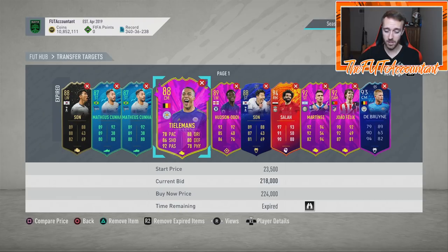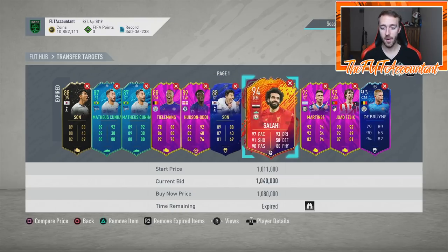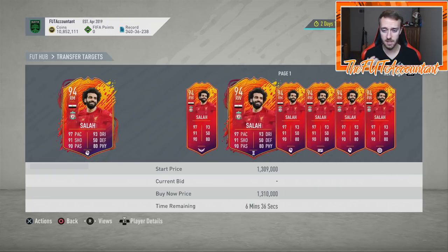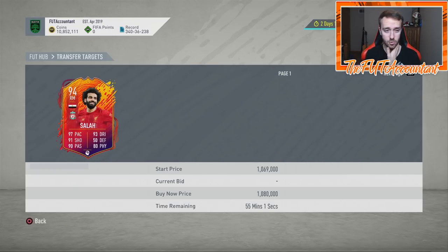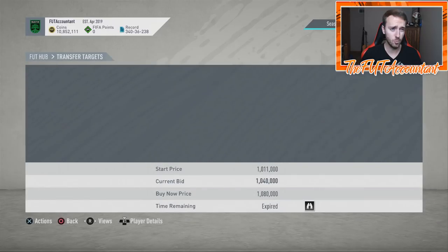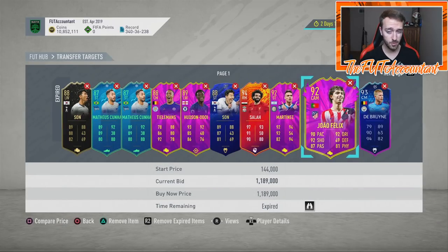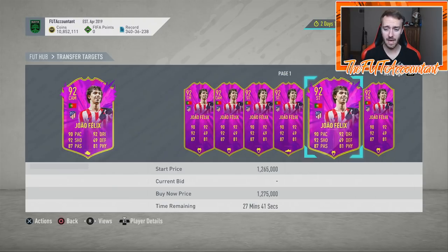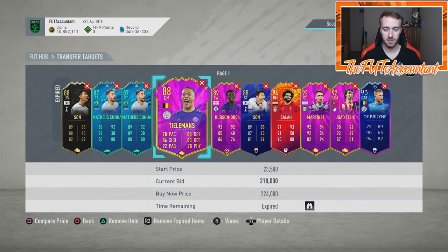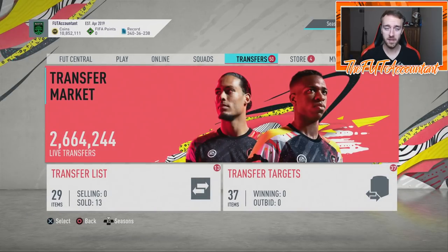We have more out-of-pack specials this year — more Team of the Week and promo teams than we've ever had in FUT. The ones that are super meta, with French, Premier League, Bundesliga, La Liga, or Brazilian links — those are the ones that are going to rise up the most. This headliner Salah — if he gets a Team of the Season it's probably going to be 96 or 97 rated, upwards of two million coins, and especially if they do weak foot and skill move upgrades, that would be absolutely crazy.